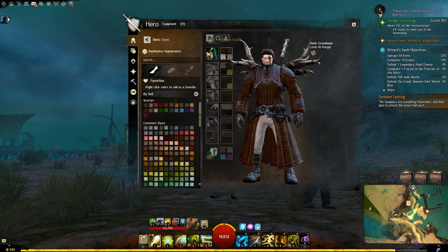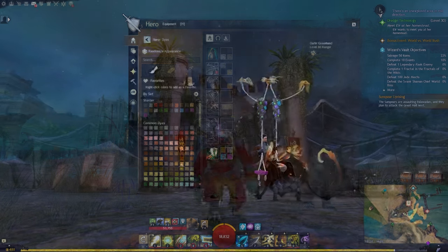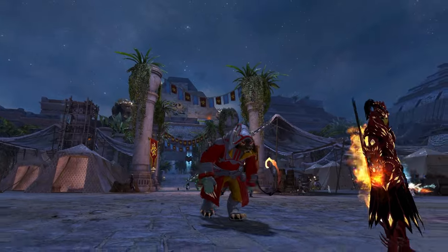The dyes here on the outfit: we have Chocolate and Ruin on top with Mithril and Dye Remover down below, which I think is quite a nice combo. For the glider we have Dijon and Dust on top with Sky and Glory down below. And here we are on Charr — looking very cool.